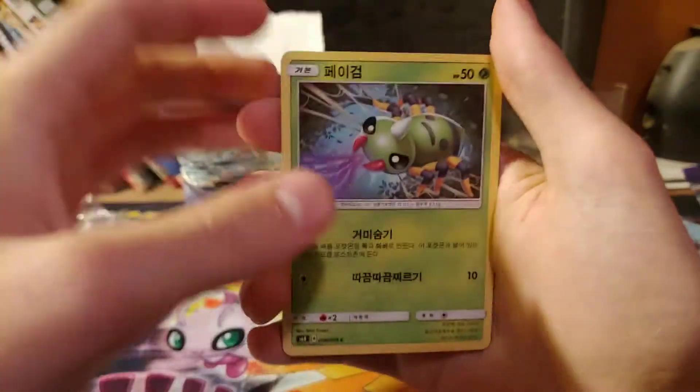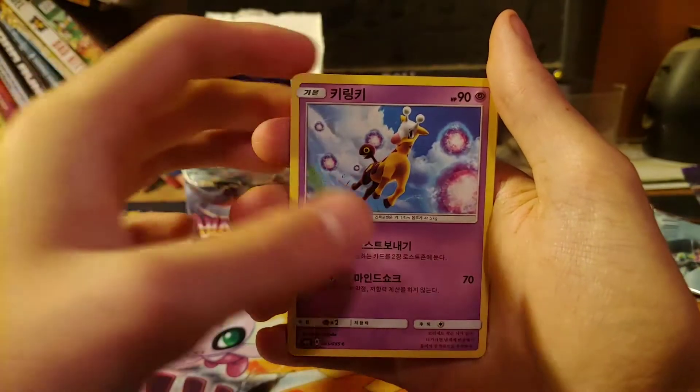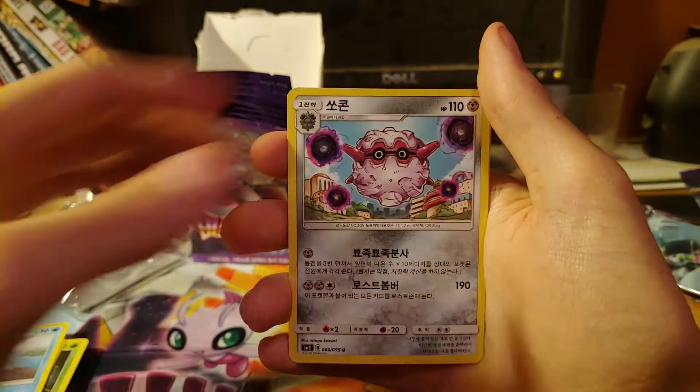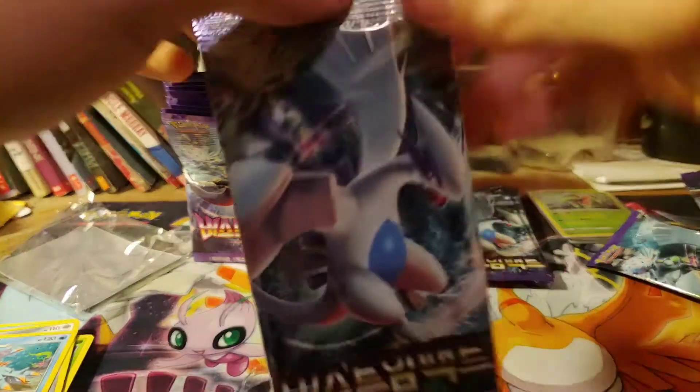Okay, Spinarak, Girafarig something, Forretress, and wow, another non-holo.